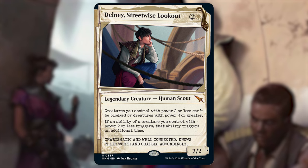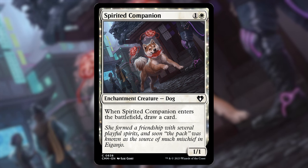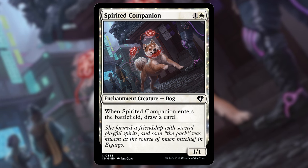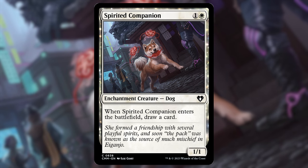We're going to start with the card draw. Obviously the first thing that comes to mind is ETB creatures such as Spirited Companion — one and a white for a 1/1 enchantment creature dog. When it ETBs you draw a card, so with your commander out when this ETBs you draw two cards. There are several of these effects at under two power in white, so I don't think this deck is going to have any problem drawing cards.